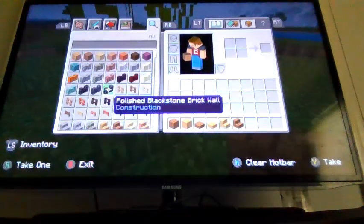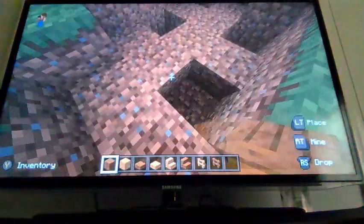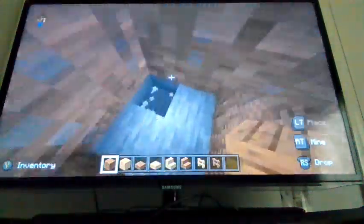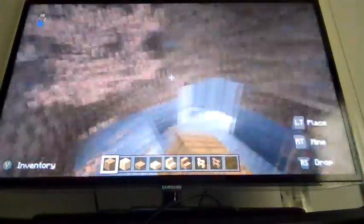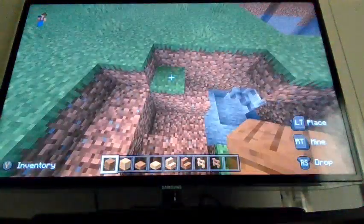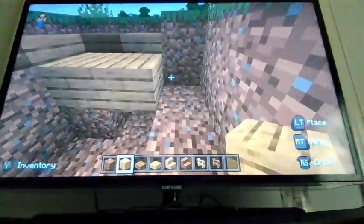Now I'm gonna get all my materials. I'm using two colors for variation. Right now I'm gonna build an entrance — it'll go diagonally into the cliff, so it should be large and open, like you're going into a cave.